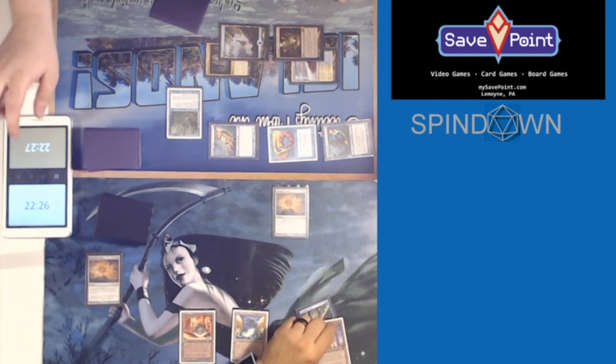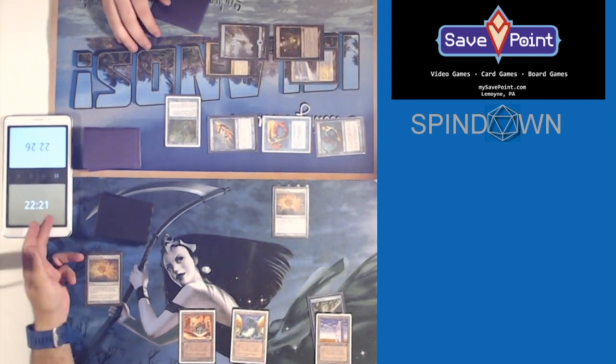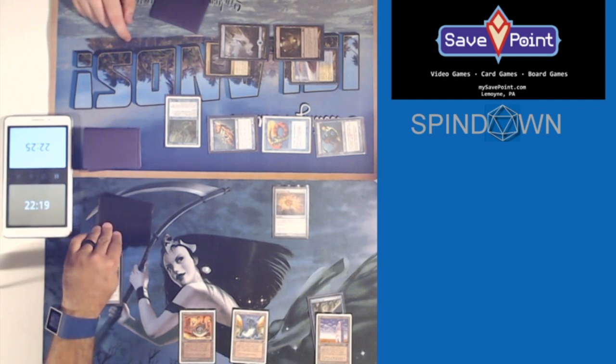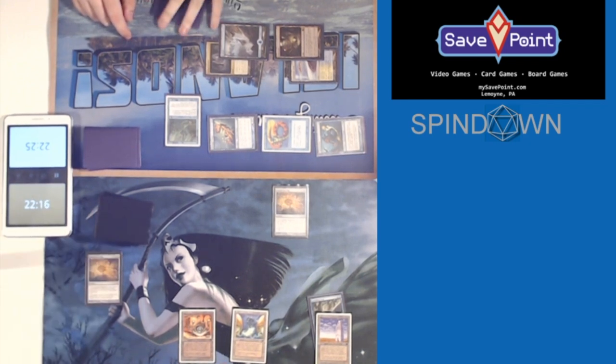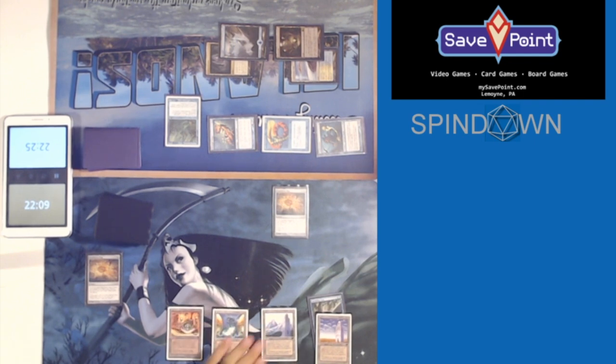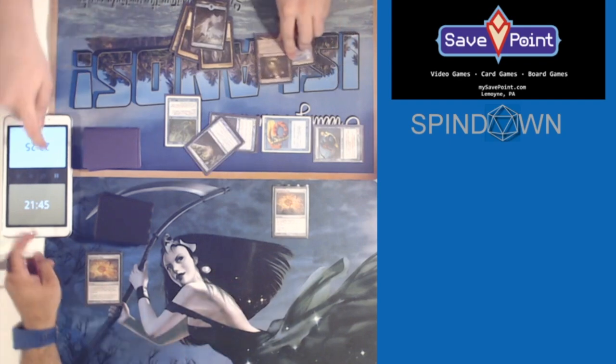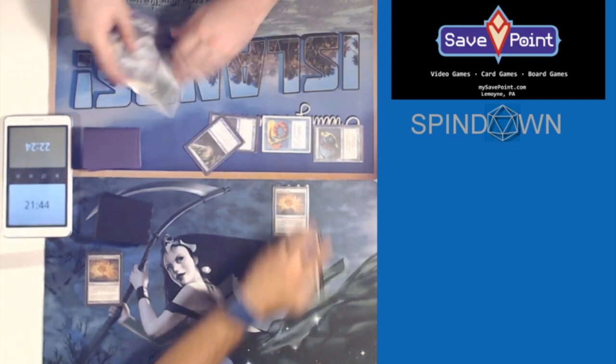How would you figure out when the clock changes to his turn for untap? I'll pass for your upkeep. Upkeep, draw step — draw's good. I'm just dead next turn, aren't I? Yes. Spreading Seeds — my Spreading Seeds. All right, pause. Now we get two and a half minutes for sideboarding.